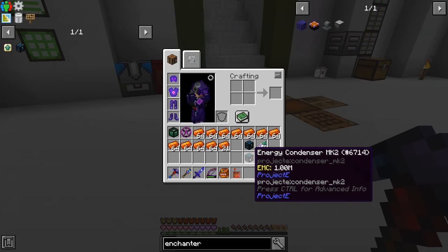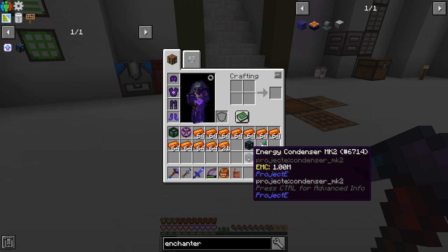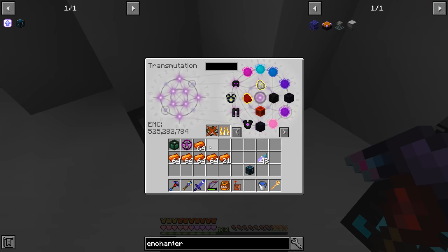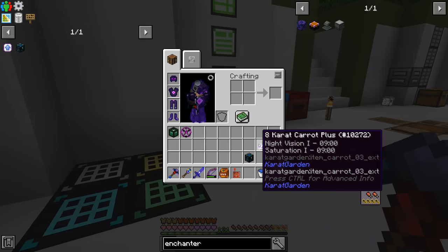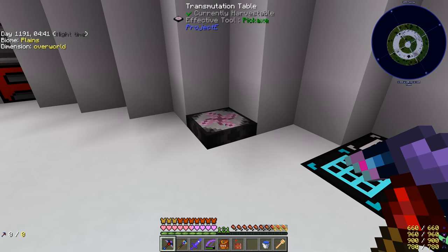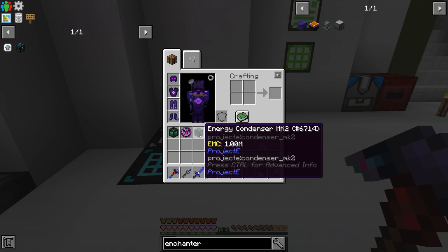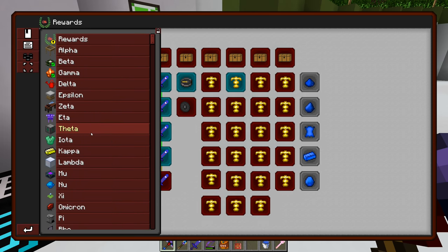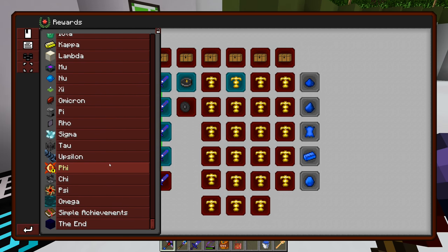The main use case: if you're getting items coming into your system and want to condense them into high-value EMC items, you pump lesser-value stuff in and it pumps out the higher-value ones. You can also use it for day-to-day stuff instead of the transmutation table. Now that it's learned in the transmutation table we can make more and use them all over the place. That takes care of a bookmark we've had for a long time — and this branch of the quest book is now complete!